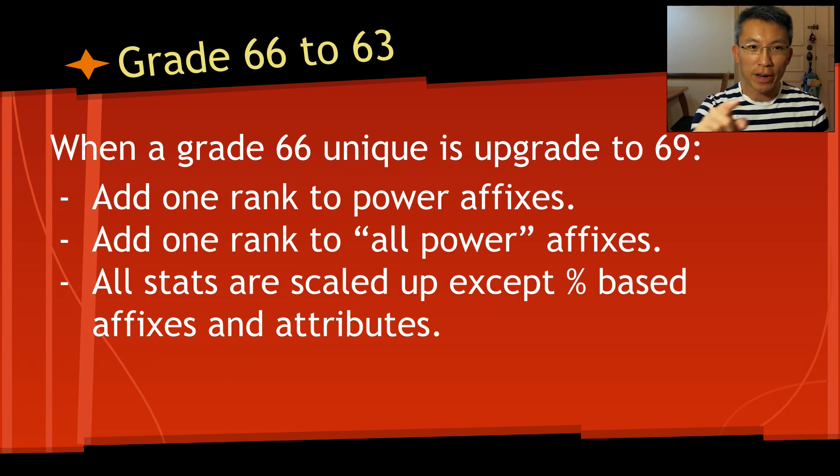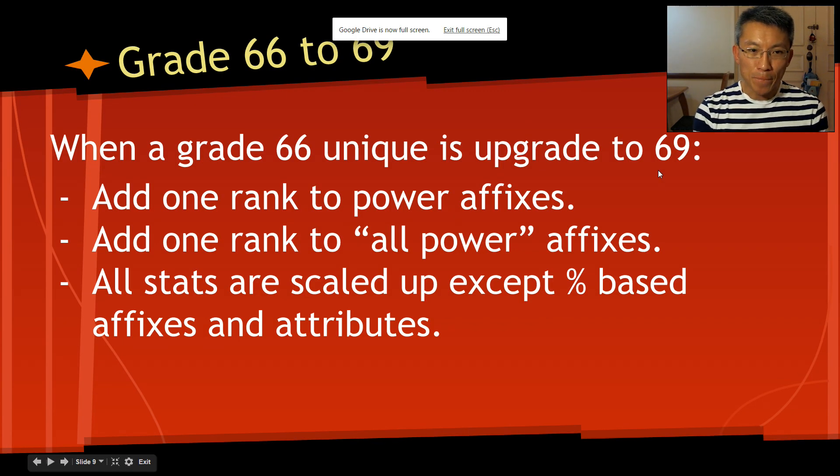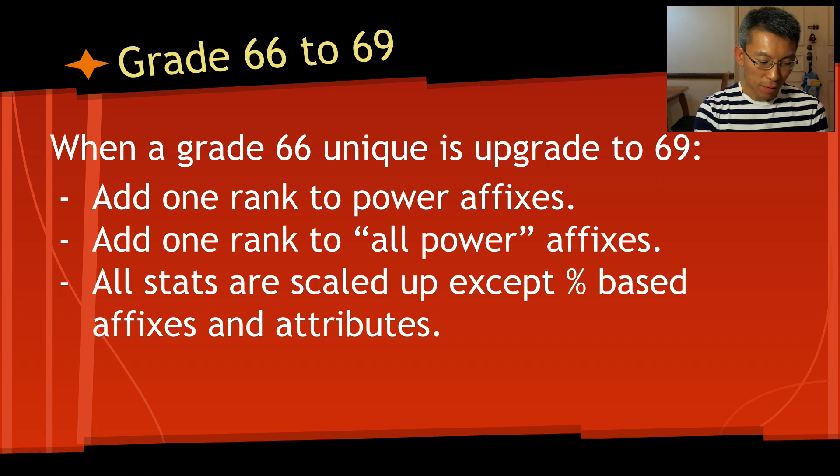When you upgrade from 66 to 69, you again add one rank to the power affixes — so plus-one to power A becomes plus-one more. Also, affixes with 'all power' — whether to the tree or all powers — will get plus-one added as well. Like the 63-to-66 upgrade, all stats are scaled up except percentage-based affixes and attributes.